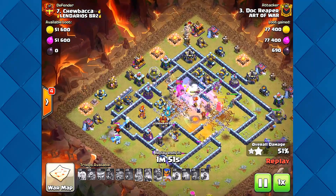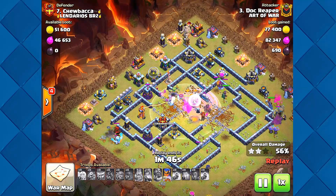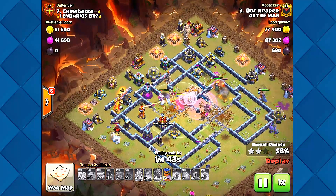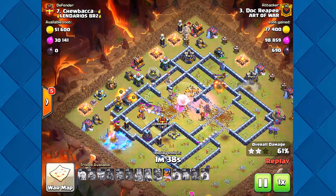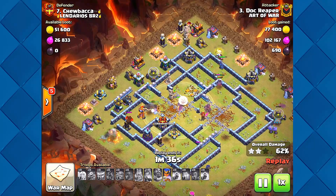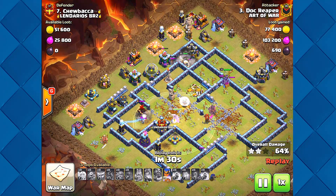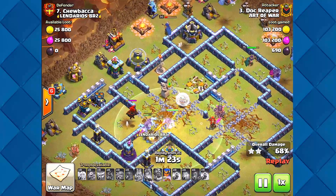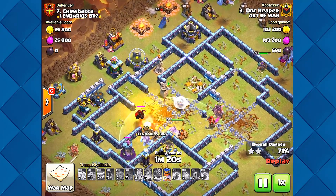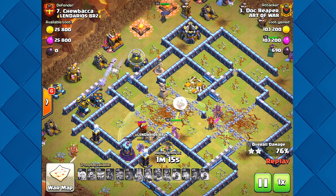The king is just duking it out with the CC troops — it feels like he was singled out, going for him when there's a hole. You might even say he got profiled. The lava hound is the only one left — this is so funny. The lava hound is one of the troops that people overlook. Grand Warden won't do it though.